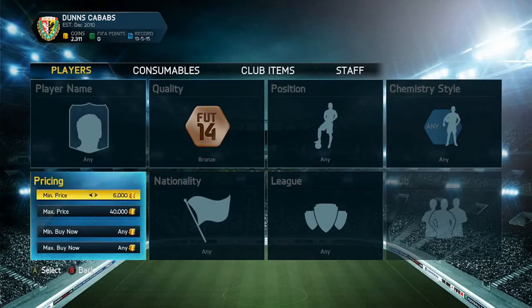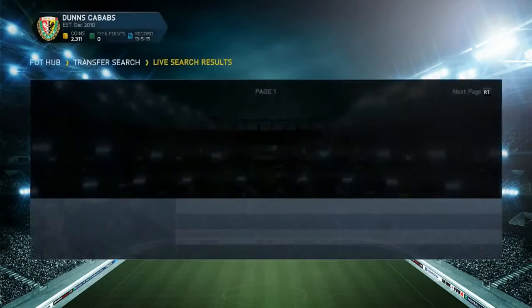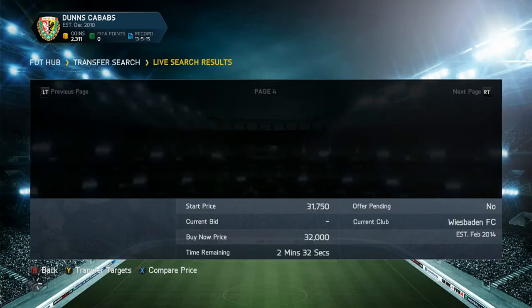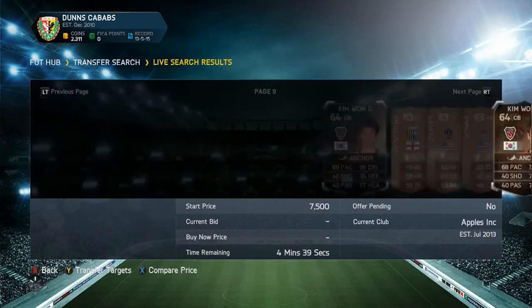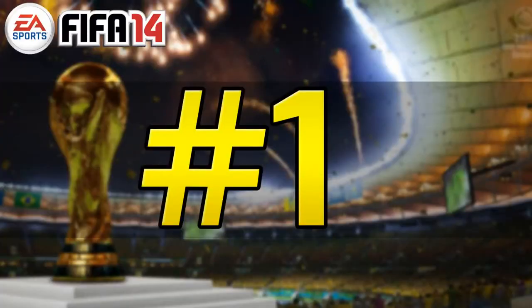For the bronze in-forms part of this method, set the minimum price to 6k so you catch ones that are on open bid significantly below value. Keep the max at 40k, since bronze in-forms don't really go above that price. You won't miss any deals by capping it there. You can spot some decent deals because people simply might not bid on them — always worth checking.